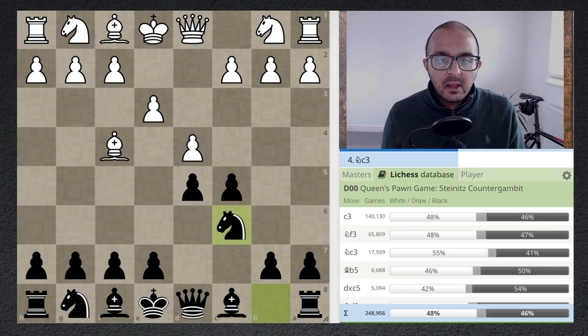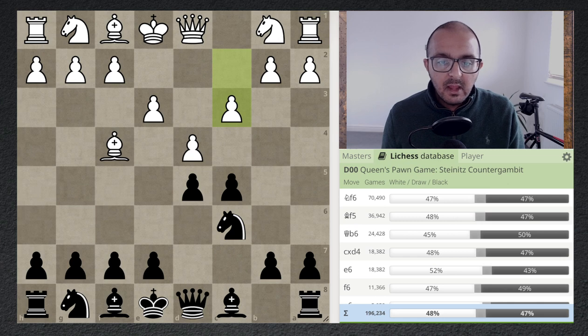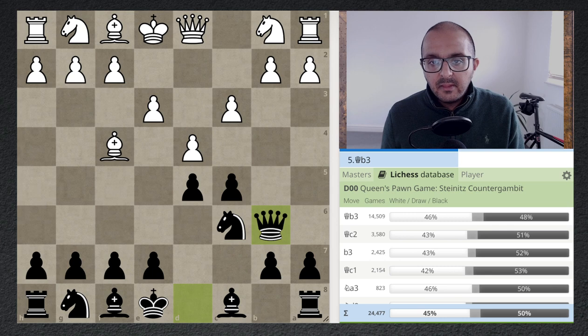As you can see in the Lichess database, people play the move c3. And once this happens, I like the move queen b6. This pawn on b2 is hanging.